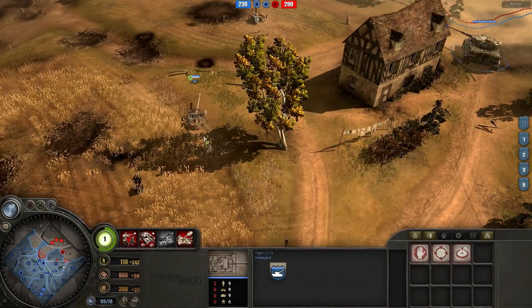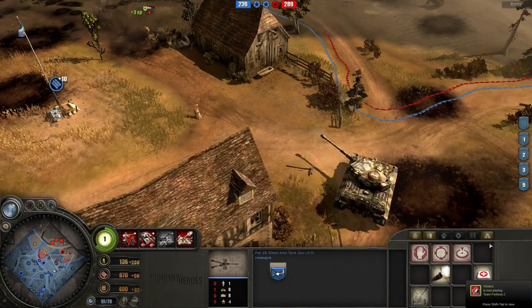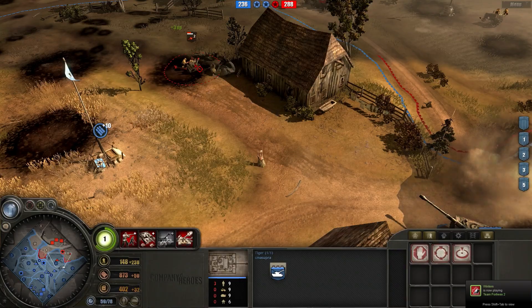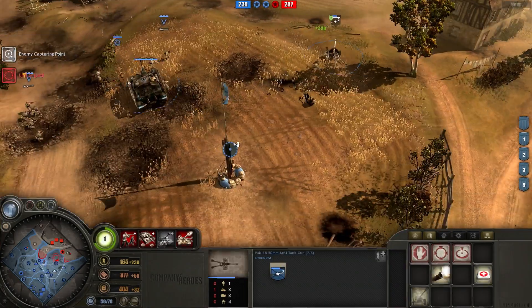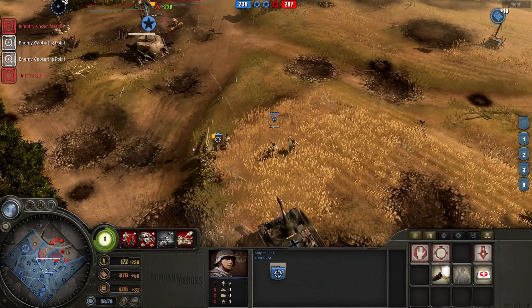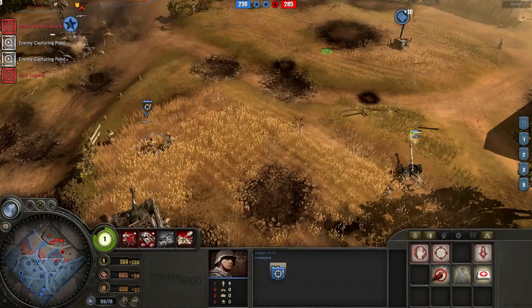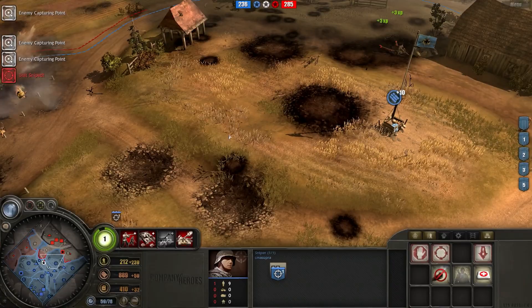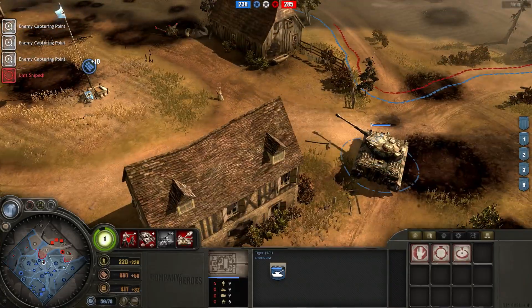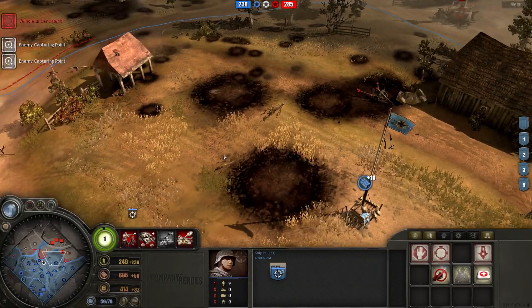Hello AT gun - my Vet 3 Tiger can stand up to you, as well as my Pak can shoot at you. One man down. My Pak is shooting at the AT gun, but Paks are no longer 100% accurate against AT guns - apparently that was changed at some point. My sniper is on the field, very close to my opponent's sniper. I know the enemy sniper is somewhere close by because it just sniped one of my Pak crew members - I just don't know exactly where.